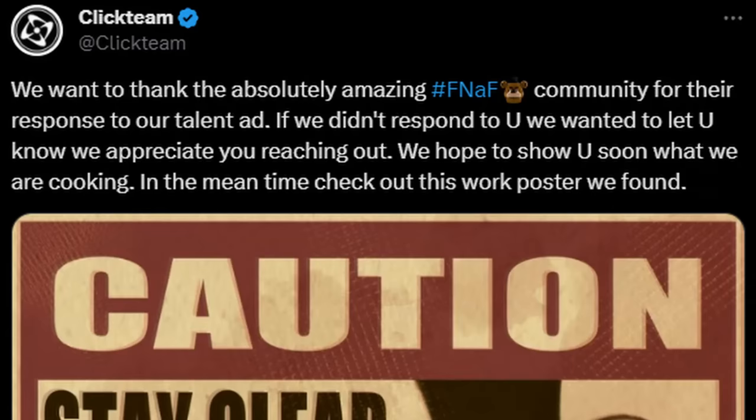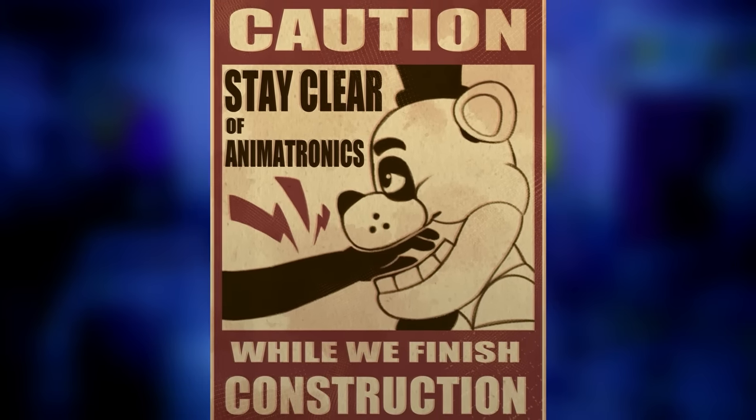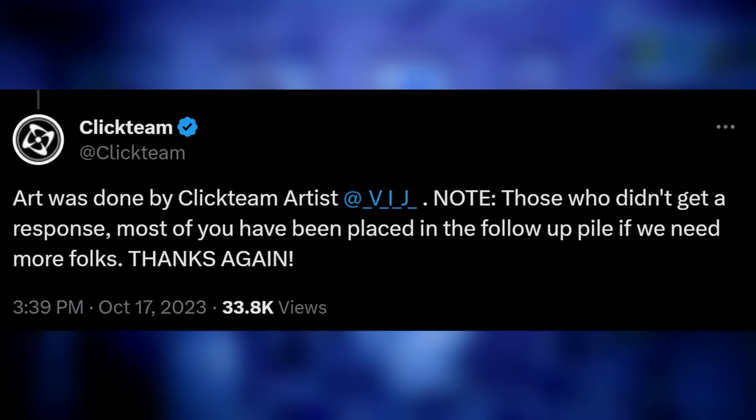A few days passed and we got a brand new poster. Clickteam said: 'We want to thank the absolutely amazing FNAF community for their response to our talent app. We hope to show you soon what we are cooking. In the meantime, check out this work poster we found.' And as you can see, it is a caution poster with someone putting their hand inside Freddy Fazbear — maybe a movie reference — saying 'Stay clear of the animatronics while we finish construction.' Once again, this art was made by community member Judy. So the cogs are really turning now — we got Lolbit, a caution poster of Freddy Fazbear, a brand new party room fully modeled and textured with lighting. What are they cooking?